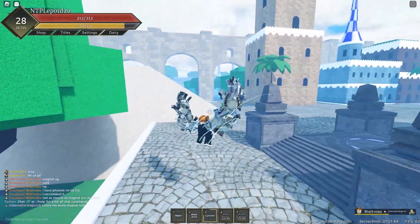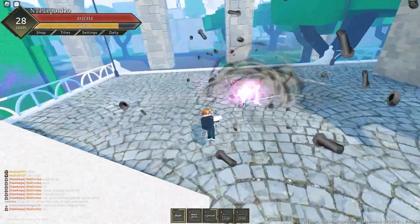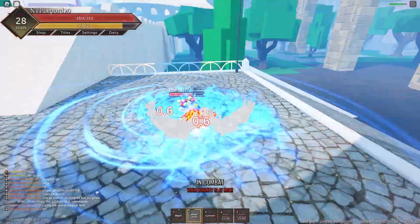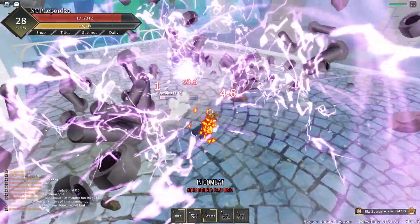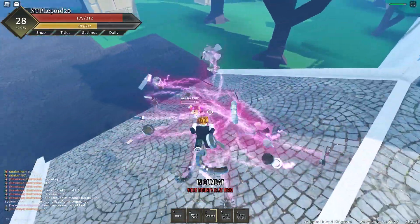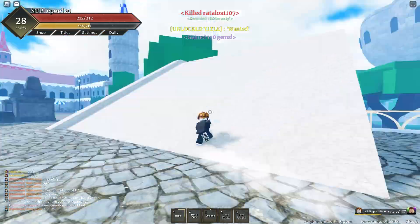Let's go find some people to test these moves on. We found the first guy — get him in, use Metal Arms, we can even M1. Using Cyclone there we go. Repel — I'm pretty sure there's more damage when you use Metal Arms first, though I haven't fully figured that out yet.